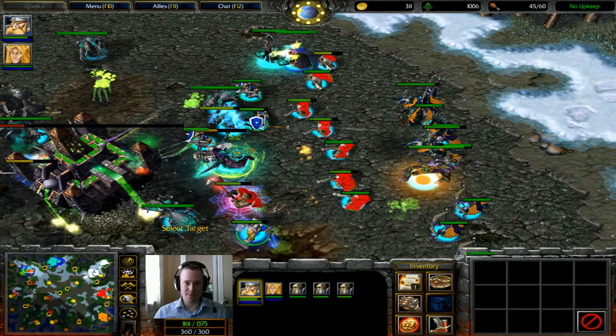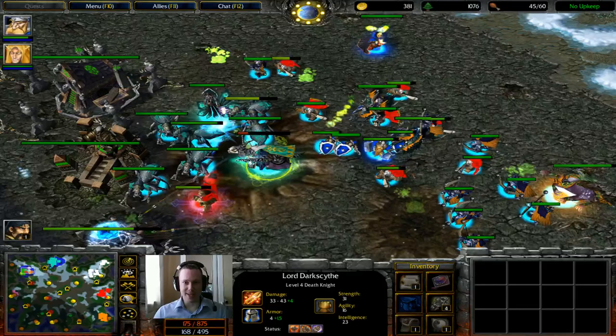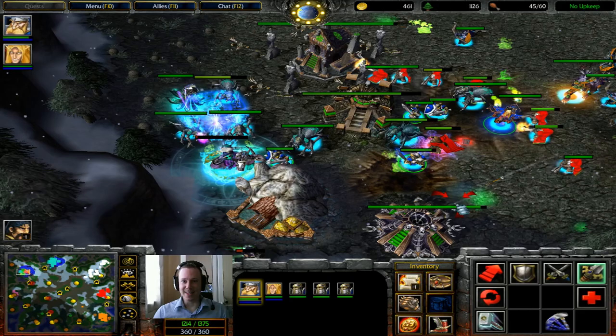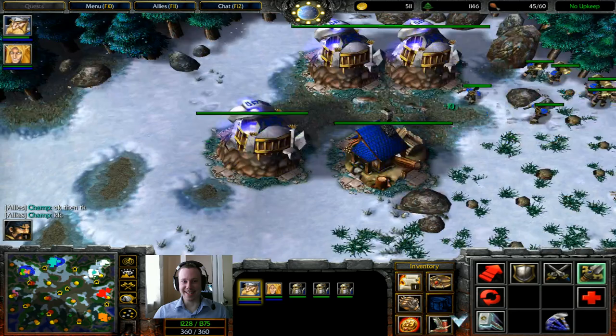Here we are — he's getting himself into position. Let's go for this. The main is going down. I can't surround his hero, but I might be able to get him. He's going to have to TP — he's not going to get out of this. Stormbolt the Death Knight! He's almost down and he hasn't even realized. There we go — TK. I don't care. Love it.